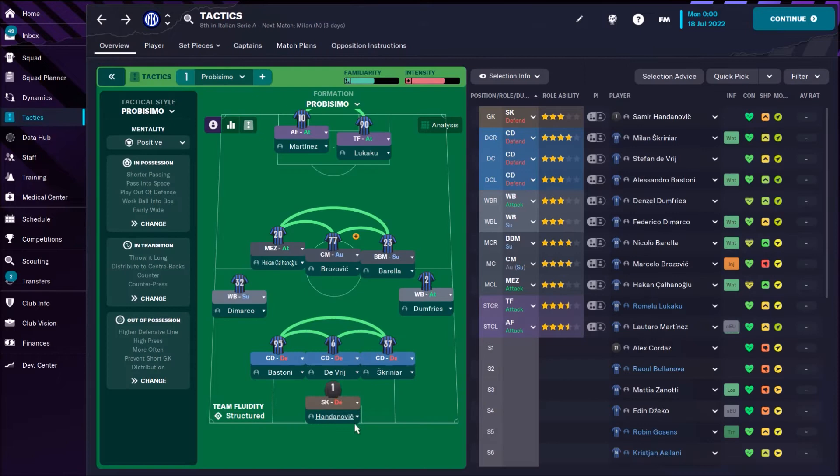Now let's check all the players. Here we can check the current and potential ability of each player. You can also check important matches, the hidden attribute, and loyalty. We see that the player with the highest important matches attribute is Samir Handanovic — it's 17. He's also the most loyal player. Most of the players have this hidden attribute higher than 10, so that's just fine. Players who are not loyal at all are Hakan Çalhanoglu — only 7 — and same thing with Henrikh Mkhitaryan.